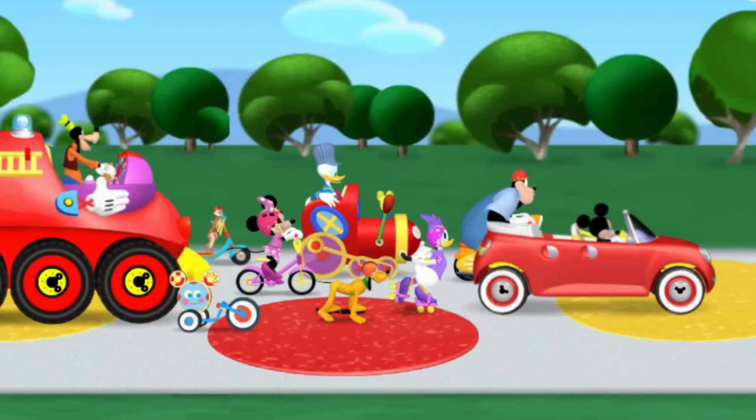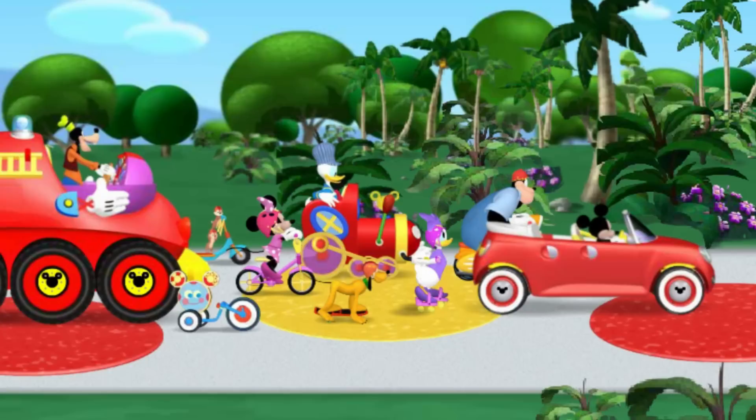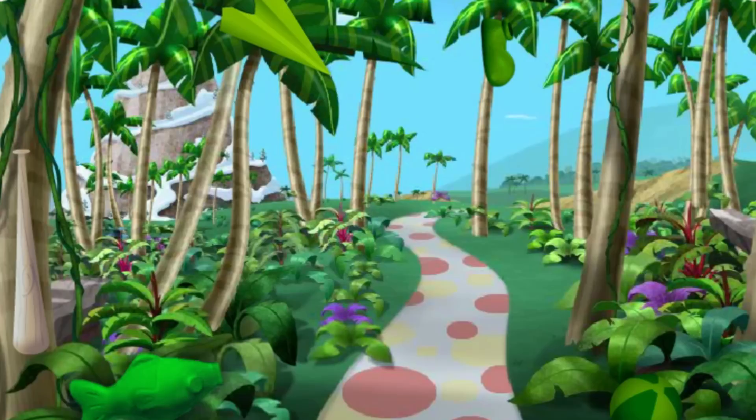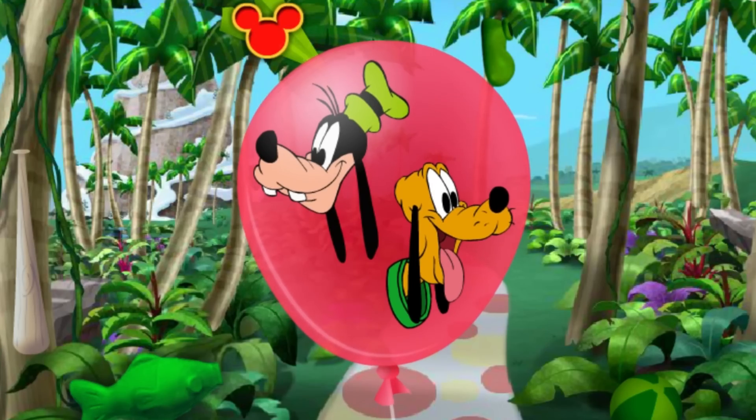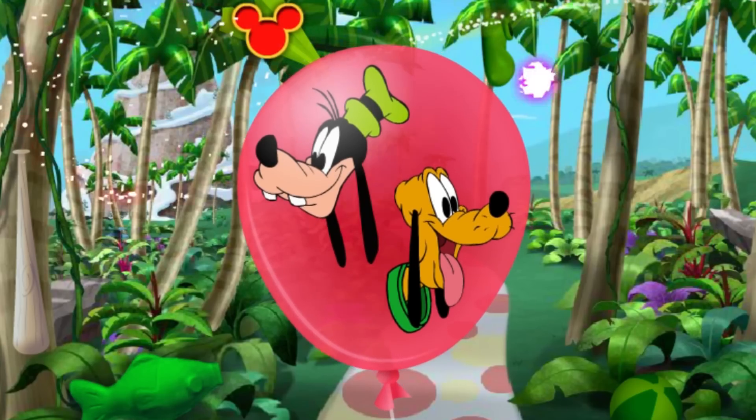Do you remember where we're headed next? Here's a hint — that's right, it's jungle time! Gosh, there are so many trees and plants that the Mickey Marker could be hiding anywhere! Let's look! Search the jungle for a hidden object that is a paper airplane! You're amazing, I knew you could find it! Here comes the next Mickey Marker, just waiting! Ah-ha! It's the fourth surprise balloon starring our pals Goofy and Pluto!